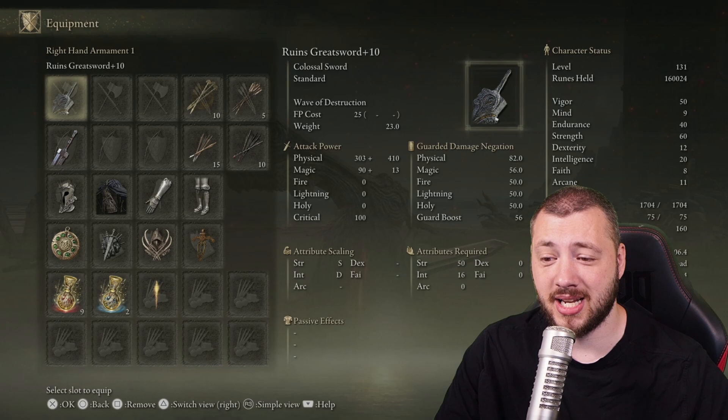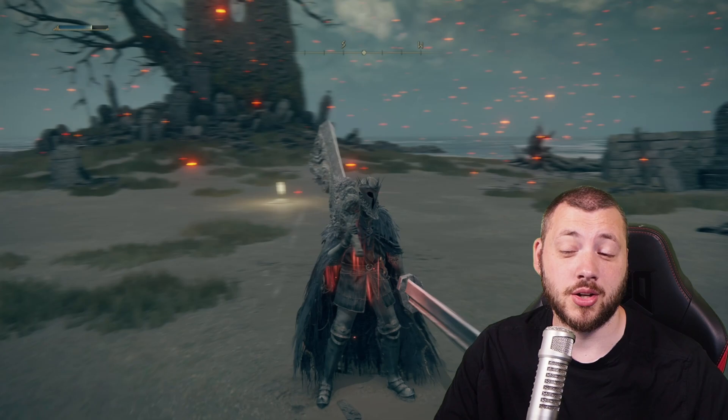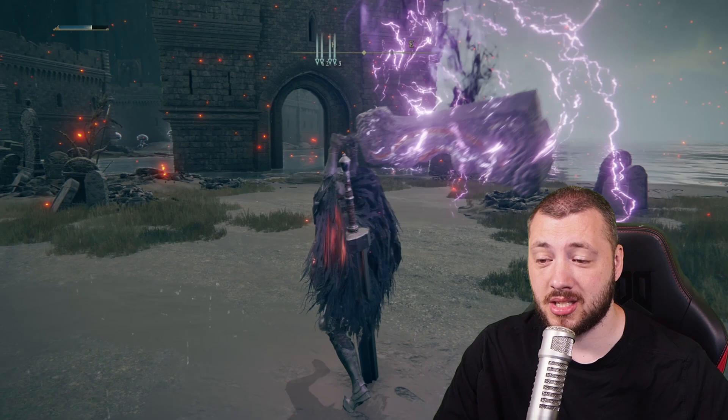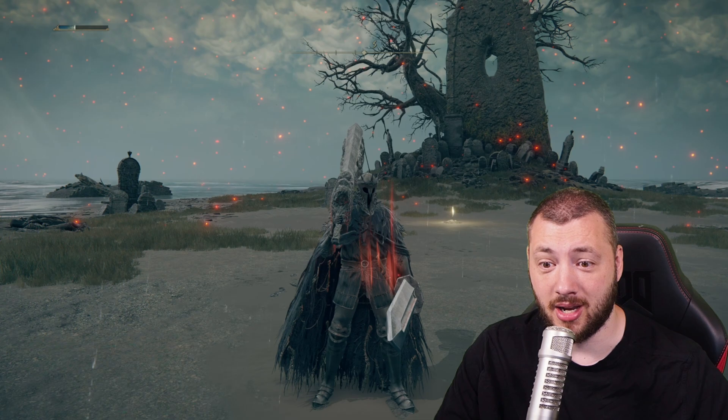Your final weapon would though be the ruins greatsword. It's very easy to obtain, and on top of that it can do this special attack — which not only does very good damage, it actually bounces up bosses partially and units. On Melania it makes her fly up, so you can follow up with a double whammy-kislammy. It also does stance damage so it can break poise and make them fall down.